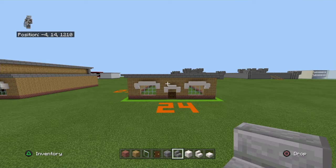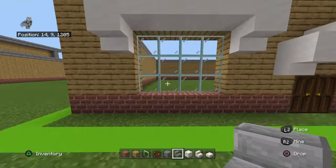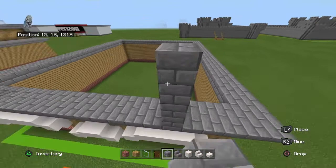At either window, the second block to the inside — which is this row of glass — the fifth row in from the build. On top of the stone bricks at the top of your build, you want to place four stone bricks, and do that with both windows.